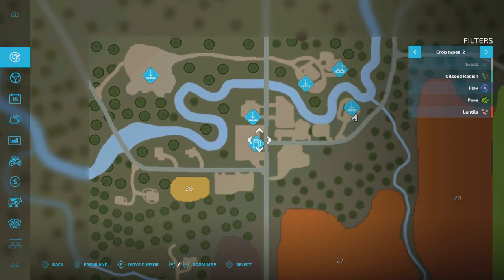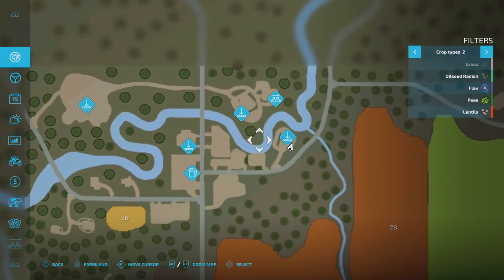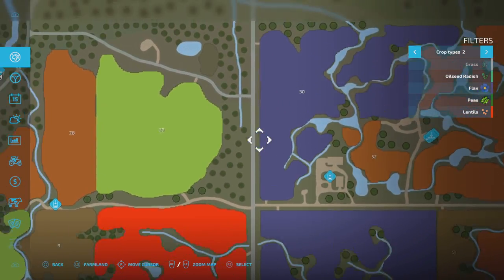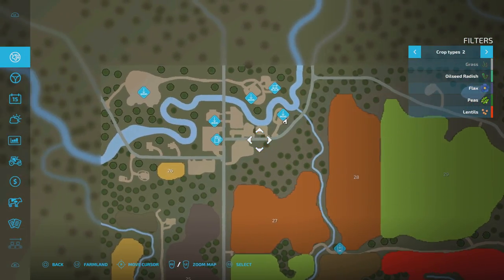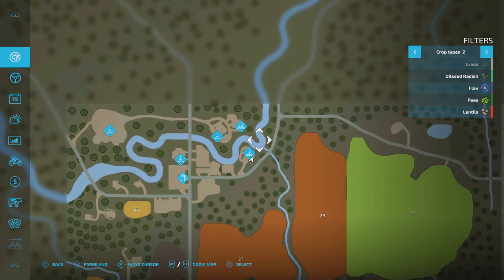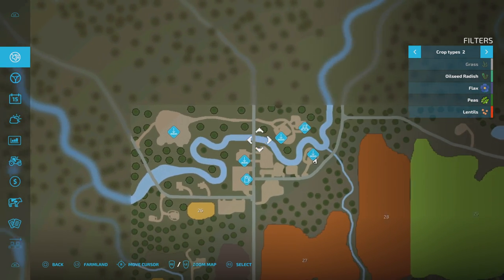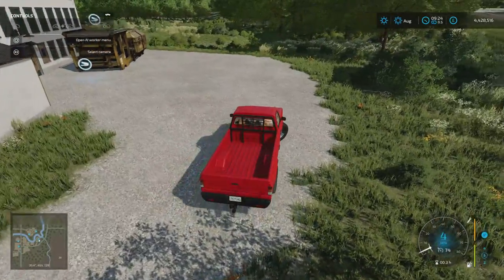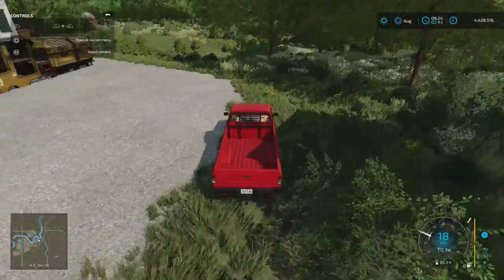There's a river that runs around here with a couple of bridges if you want to head back across the map. What we're going to do is turn back around and go up because there are a few more sale points up here, including the custom spinnery which will take the flax bales to do flax fabric, as well as cotton and wool.